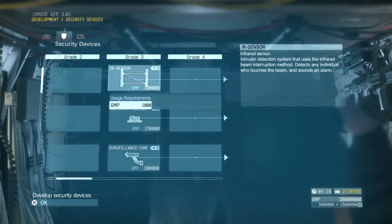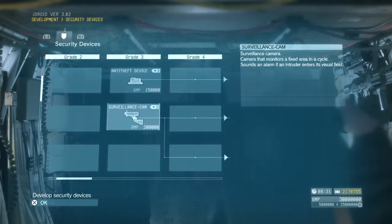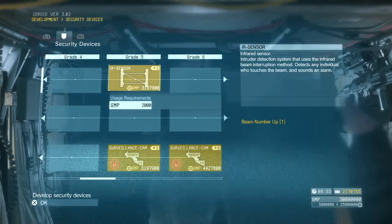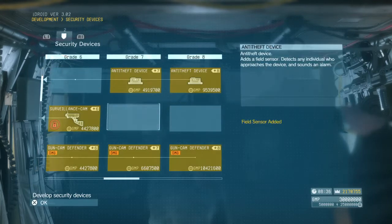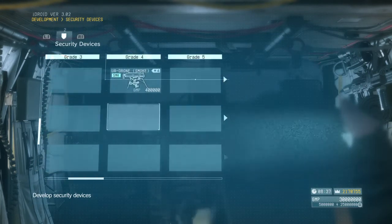If you want the best FOB, try to upgrade things in a column at one time. Like, at grade 3, get your IR sensor, your anti-theft device, your security camera, your drone — and then move on and start getting other stuff. Try to upgrade everything you can at once. Don't leave yourself any gaps or holes in your defense. That's worked pretty well for me and I think it'll work well for you too.